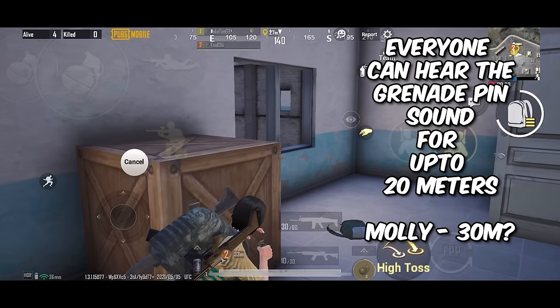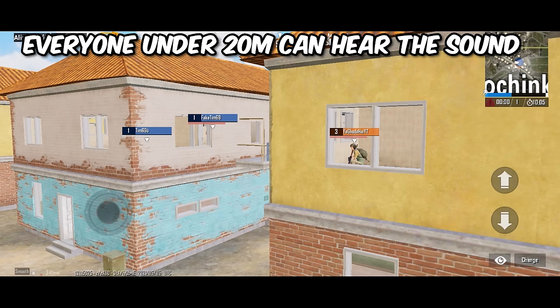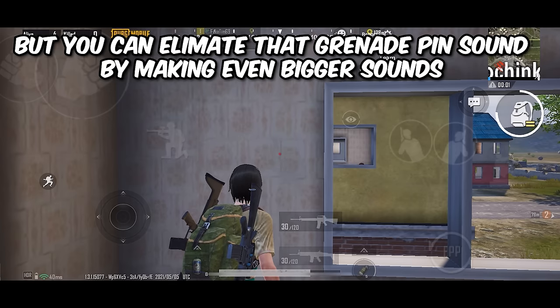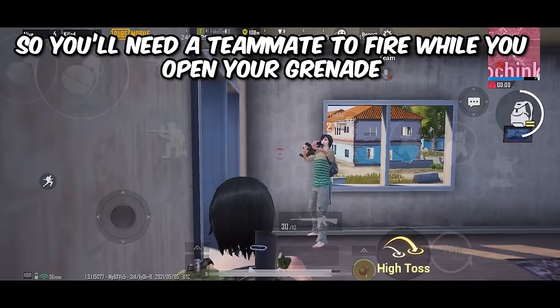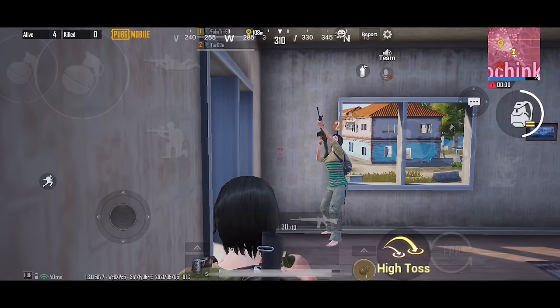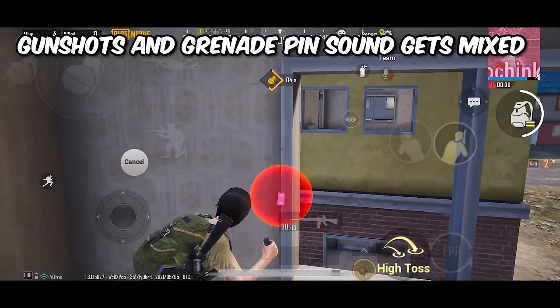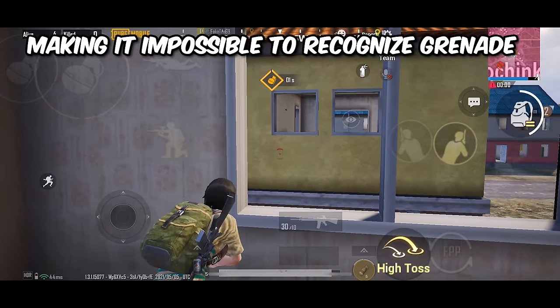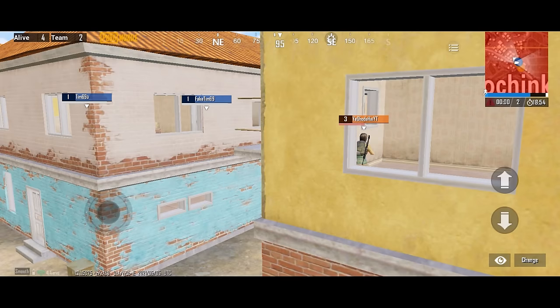Tip number four: when you open a grenade to throw, everyone within 20 meters can hear the grenade pin opening sound, so they will run away. But there is a way to make them not hear it — it requires a teammate. When you are about to open the grenade, tell your teammate to shoot randomly. The grenade pin sound will get mixed with the gunshots, making it impossible to recognize, so your enemy will have no idea you're throwing a grenade.